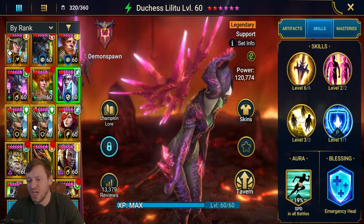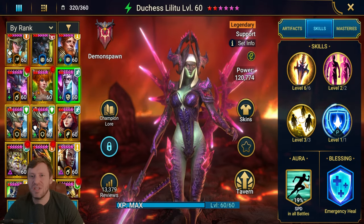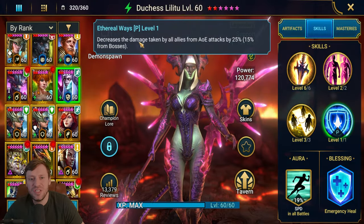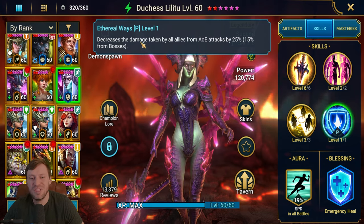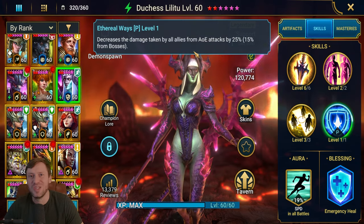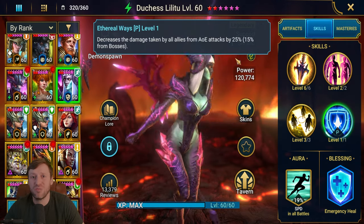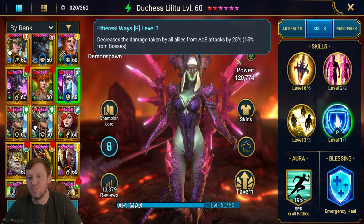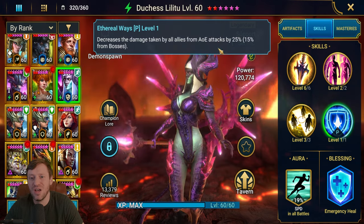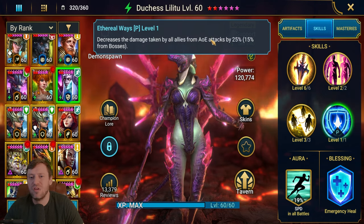Her aura places plus 19 Speed in all battles, which is a nice aura usable in every single piece of the game. Her passive decreases the damage taken by all allies from AoE attacks by 25% and by 15% from bosses - the damage mitigation is massive. This pairs up really nicely with champions like Pytheon, Usaga, or anyone that reduces damage, or someone in a Guardian set - you just mitigate so much damage.